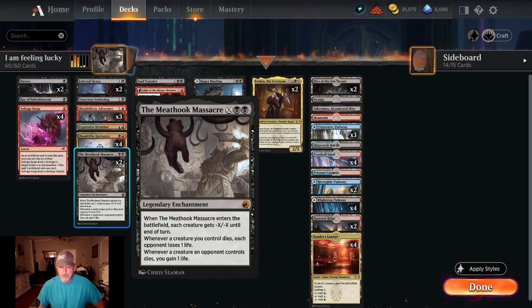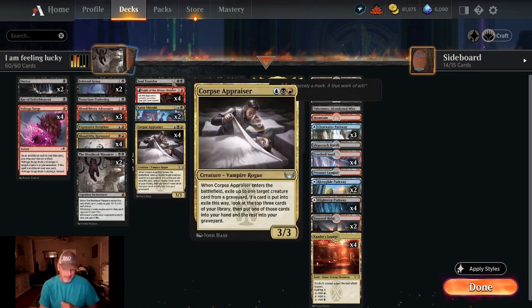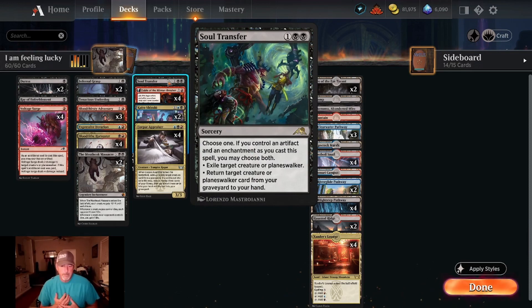Two copies of The Meathook Massacre: two black and X. When it enters the battlefield, each creature gets minus X minus X until end of turn. Whenever a creature we control dies, each opponent loses one life. When a creature an opponent controls dies, we gain one life.